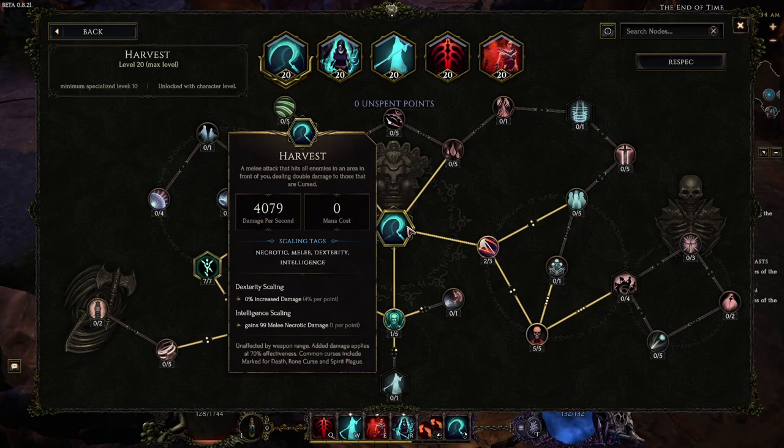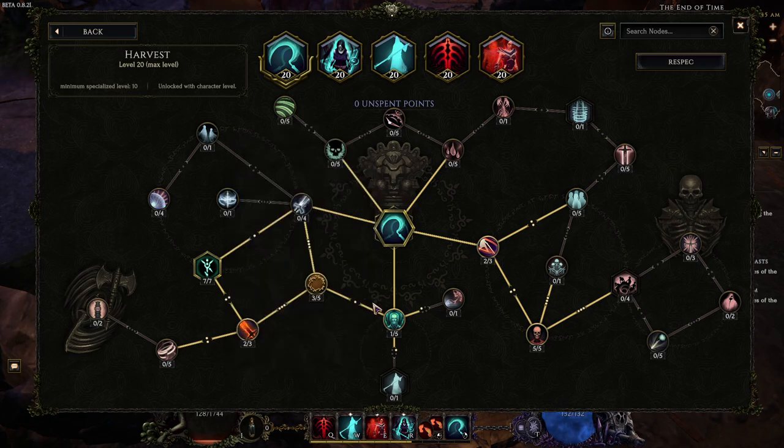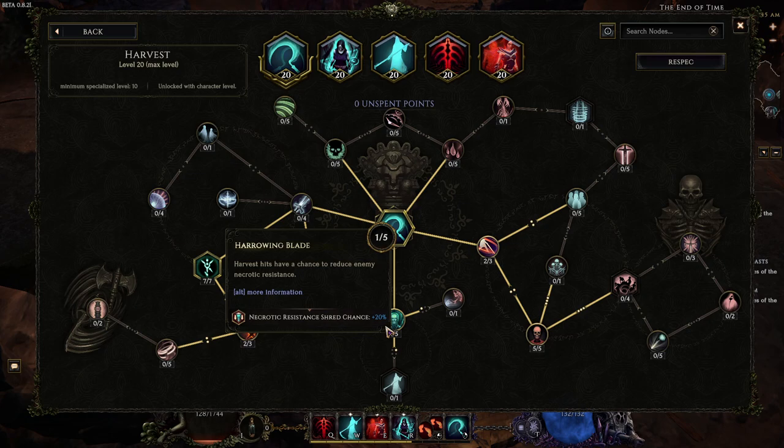Harvest implicitly gets one melee necrotic damage per point of intelligence. The reason this is important is that flat scaling from the skill itself does not get affected by the 70% damage effectiveness. Harvest deals double damage against cursed enemies, which is insanely strong — hence why we're using Bone Curse. It makes up for that 70% damage effectiveness, so we deal double damage versus cursed enemies. We grab one node, travel into Harrowing Blade. I actually have the Necrotic Shred Blessing, so this is up to 70% pretty much.